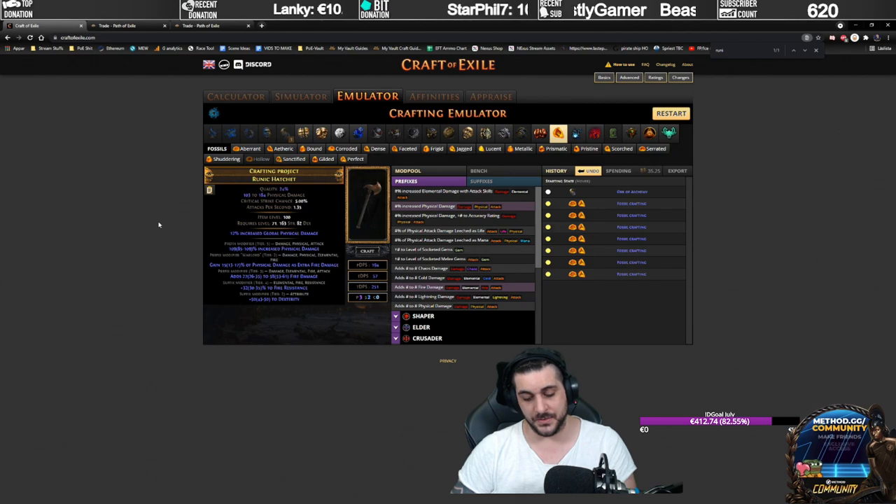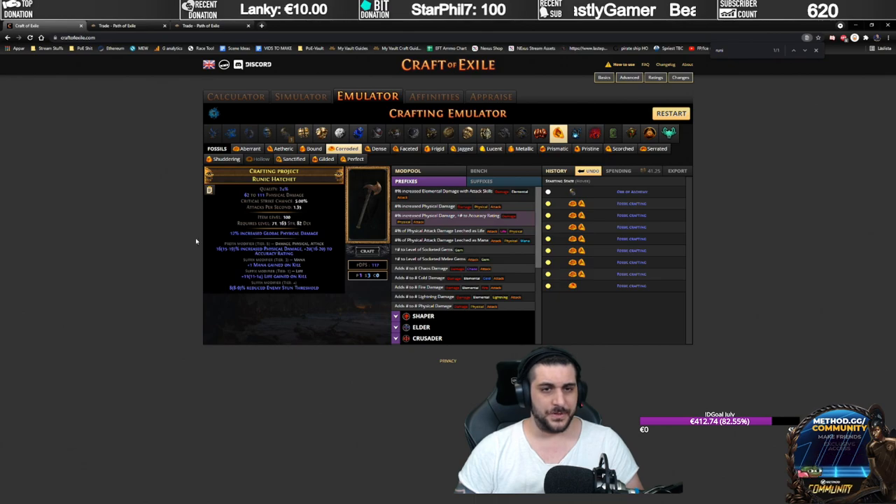This means there are going to be two suffixes that you want to have, and the third one, in best case scenario, should be an attack speed modifier. The very easy way to do this is literally just use corroded fossils. That's it — one corroded fossil.